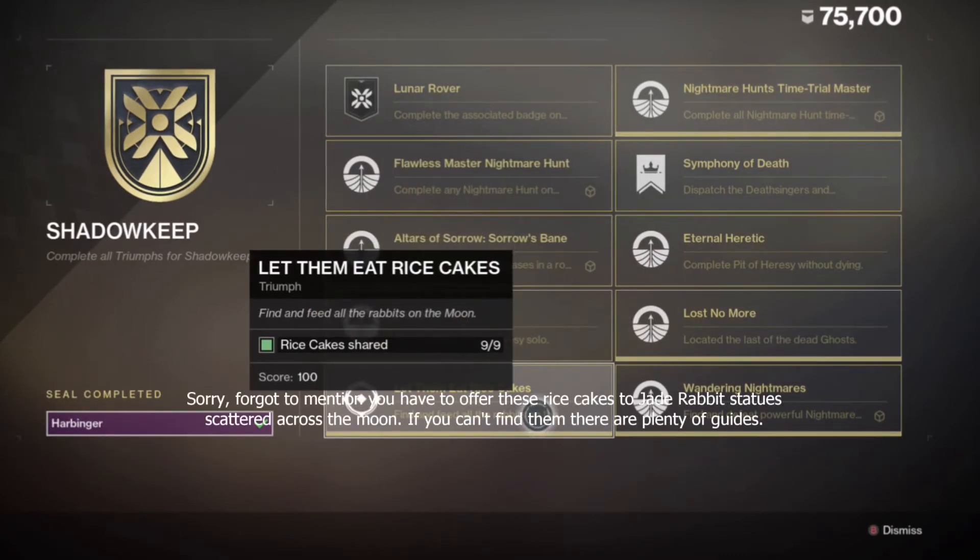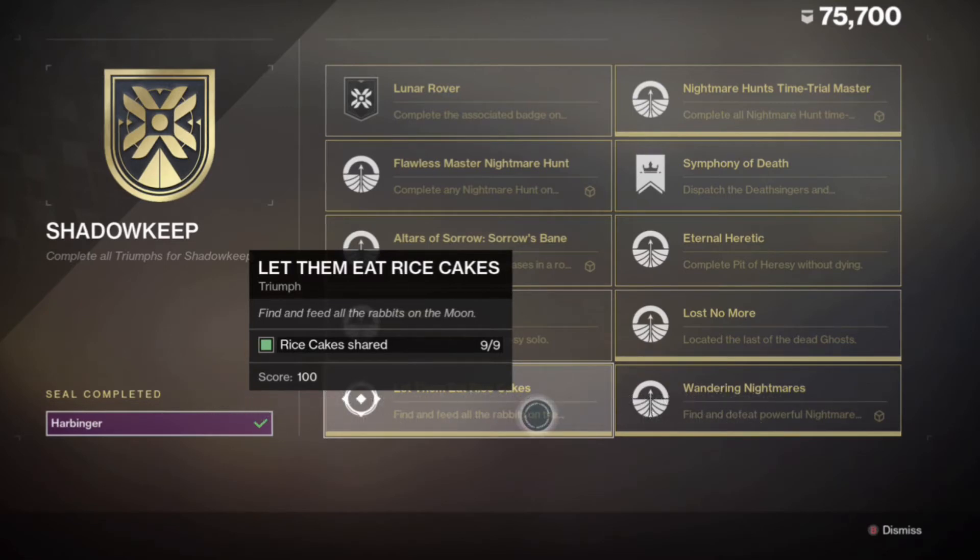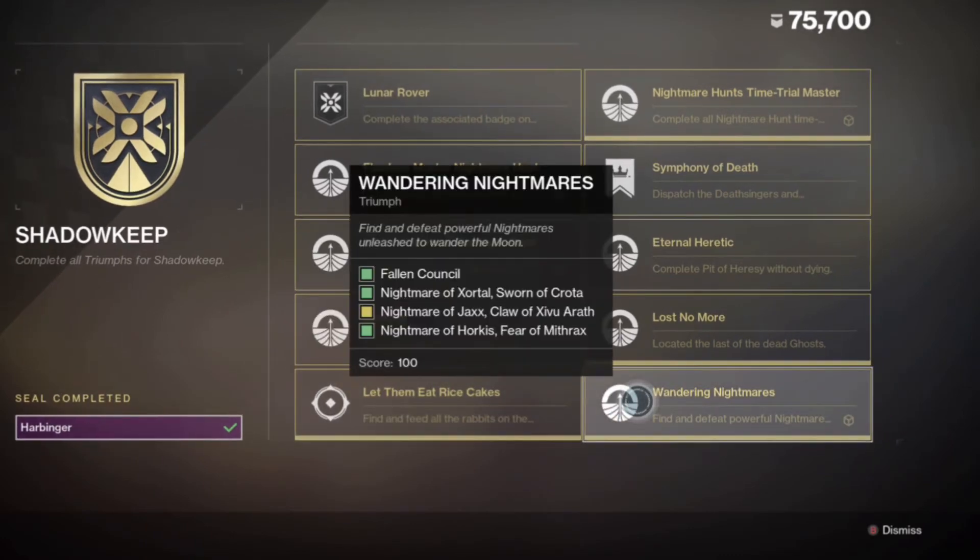It's the same thing with the rice cakes, except you only get one per character per week. So if you're farming the Moon for rice cakes, it will take a minimum of three weeks if you don't have any already. This was the last step I completed because I wasn't paying attention to rice cakes early on.